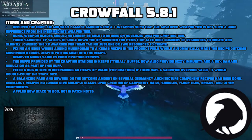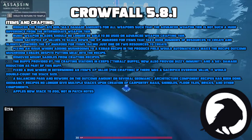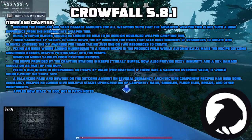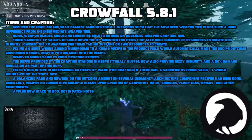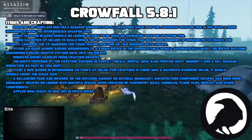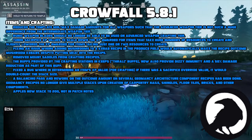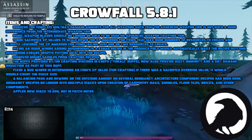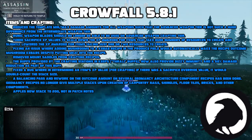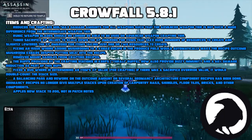They fixed an issue with mushroom kebabs. They also removed all craftable mounts from the game — for now we just have our two legs to get around on. The buffs provided by crafting stations in keeps where thrall buffs now also provide a dizzy immunity and a 50% damage reduction as part of this buff. Fixed the bug wherein determining an item's XP value for crafting, if there was a sacrifice override value, it would double count the stack size. A balancing pass and rework on the outcome amount on several geomancy architecture component recipes has been done. Geomancy recipes no longer give multiple stacks upon creation of carpentry nails, shingles, floor tiles, bricks, and other components.